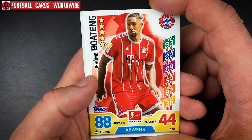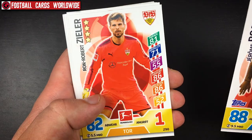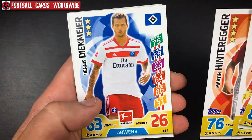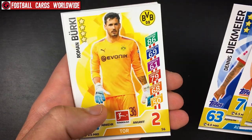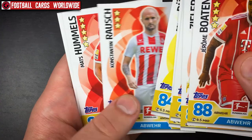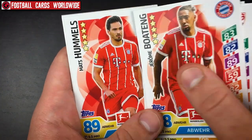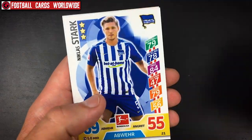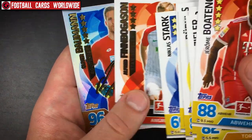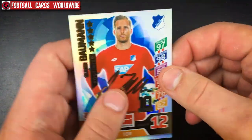Last packet: Jeroen Delmee, Zieler from Stuttgart, Hinteregger from Augsburg, Diekmeyer from Hamburg, Burki from Dortmund, Rausch from Cologne, Hamelsson, Bou from Stuttgart, Stark from Hertha Berlin, Finn Bohnhof from Augsburg, and Oliver Baumann from Hoffenheim.